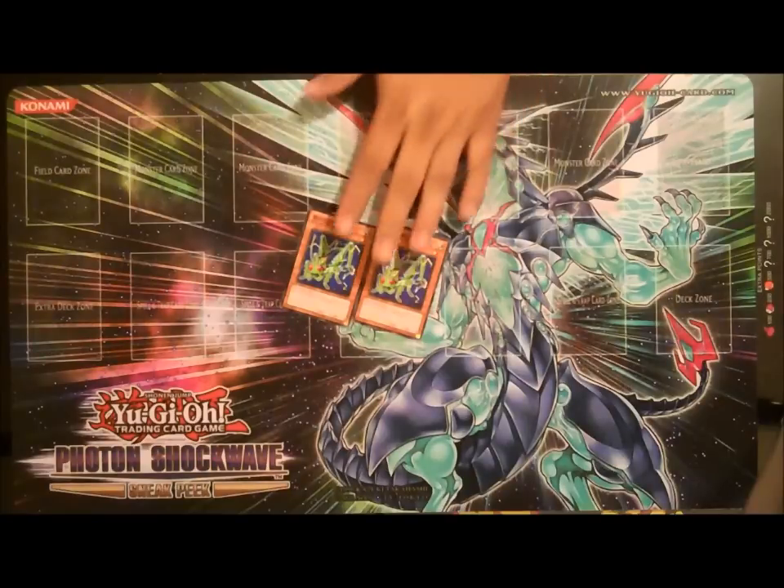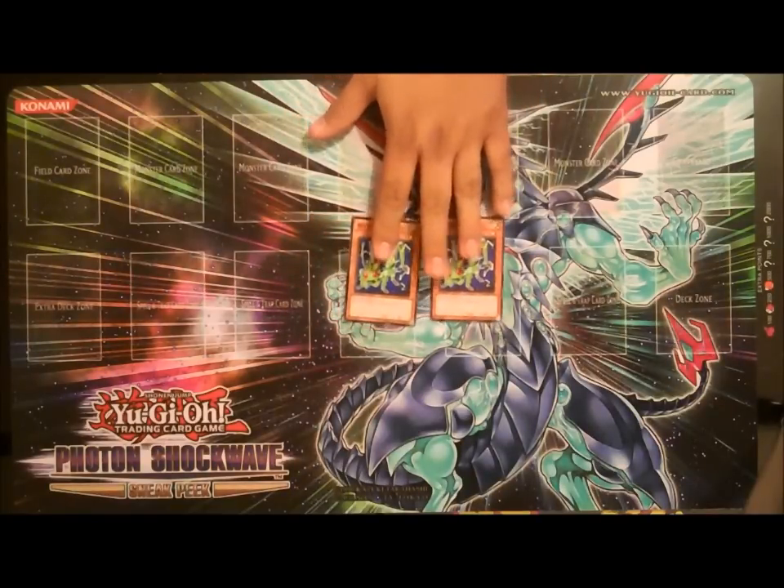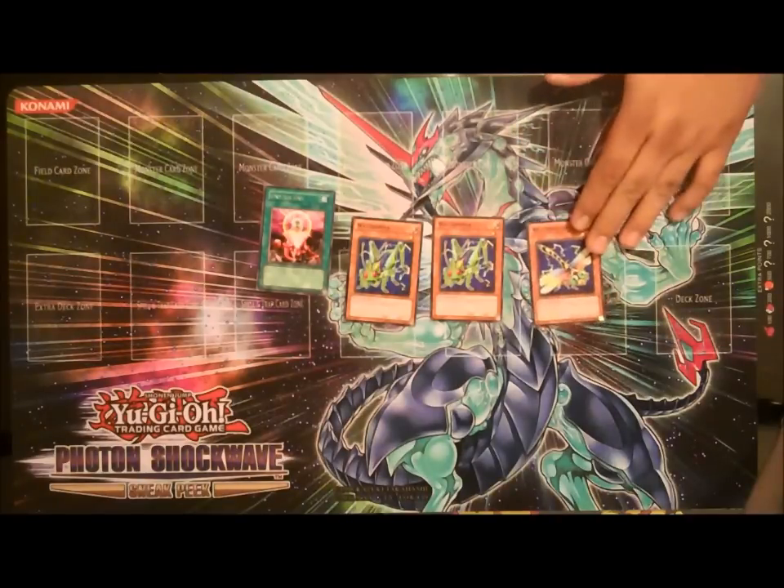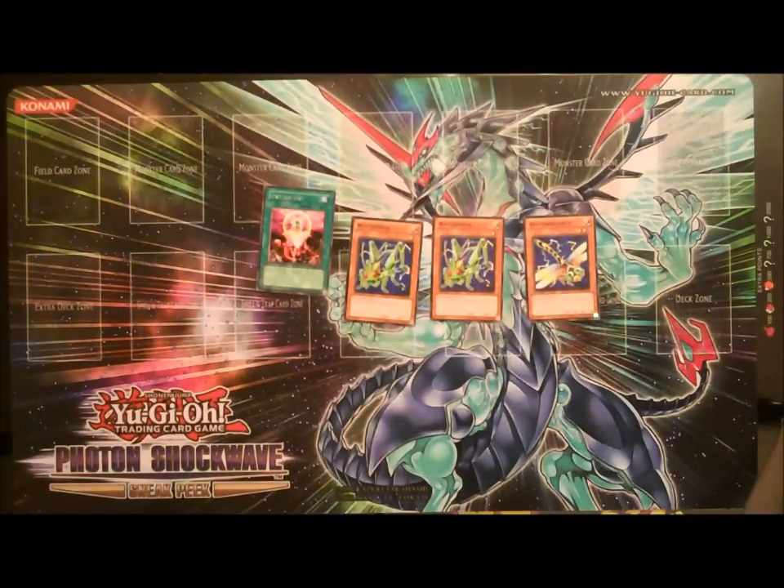My deck is most definitely gonna be focusing on getting these guys out as fast as possible. One of the ways to do that is One for One, and also using the effect of Watt Dragonfly to special summon one to the field — and using One for One on that turn, making sure I back it up with some form of protection.